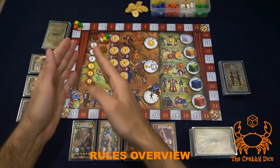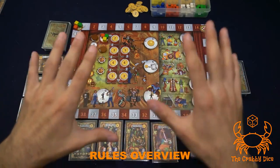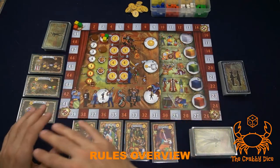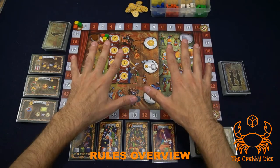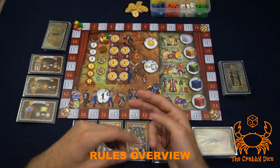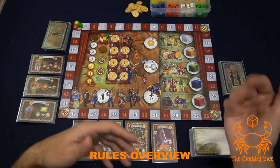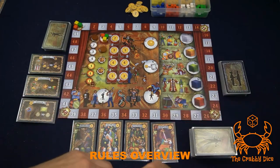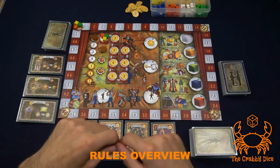Each round follows the same four-phase structure. Phase one is the placement phase: starting with the first player, each player takes turns placing a disc on the game board, looping around until everyone has placed all their discs. Phase two is the resolution phase: you resolve all the discs on the board in a specific order.